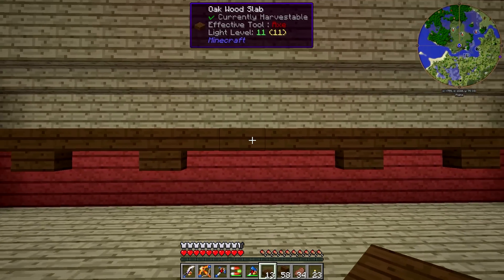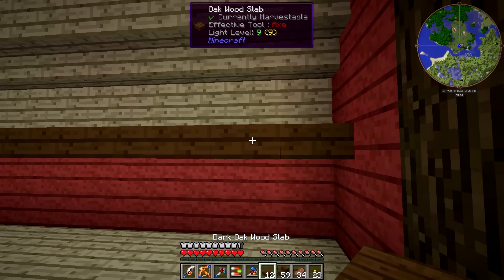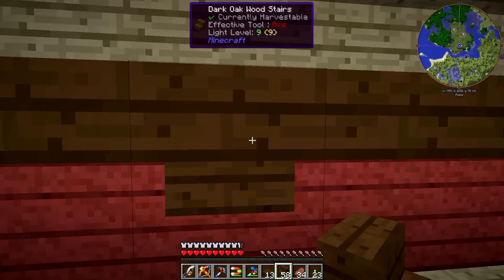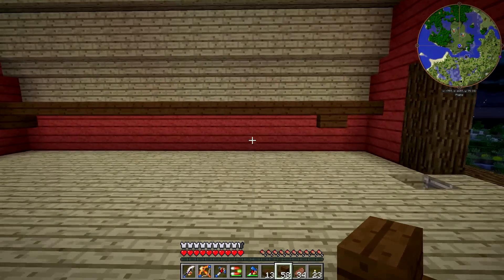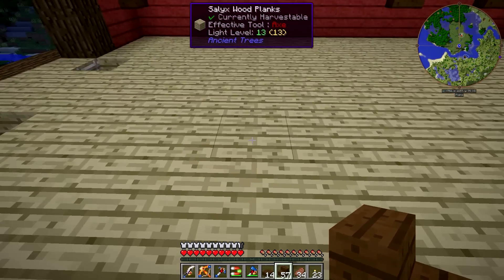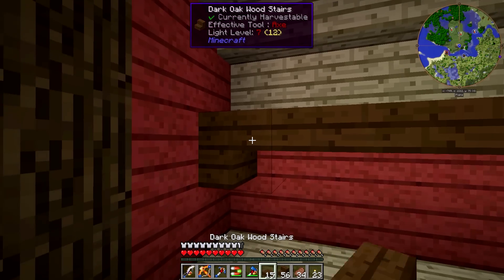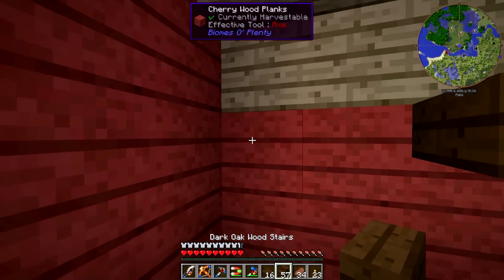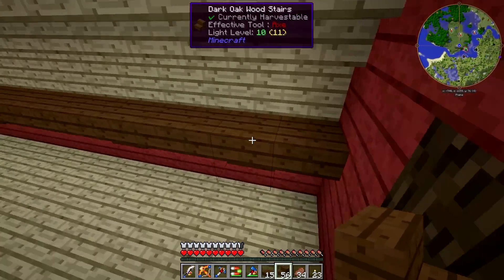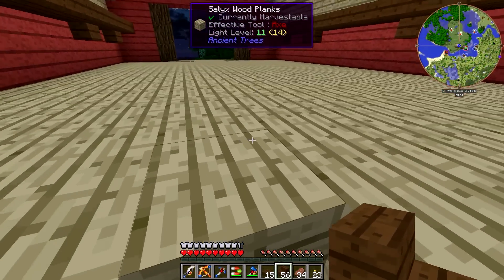That'll give us kind of a shelf sort of thing, which, if you look closely, definitely makes this not look nearly as bad. So we'll go here — stair, there, a stair — and then we'll take out both of those and go slab and stair. So you've got some shelves here, and we can put chests up here and stuff if we want. I think that'll work out quite nicely. We've got our barn kind of ready to go.